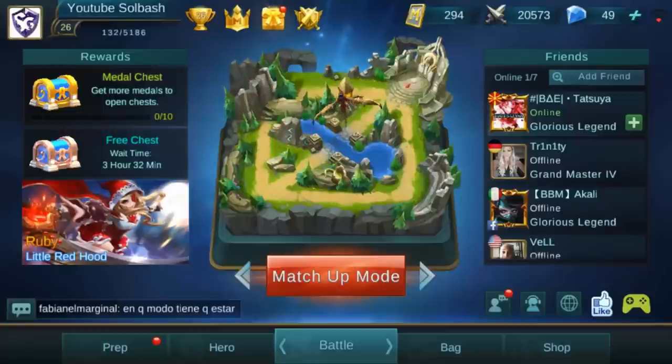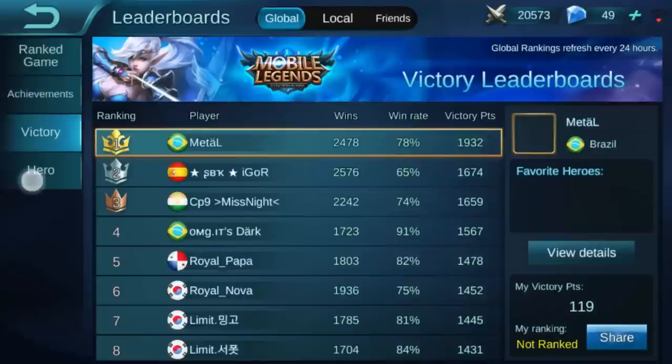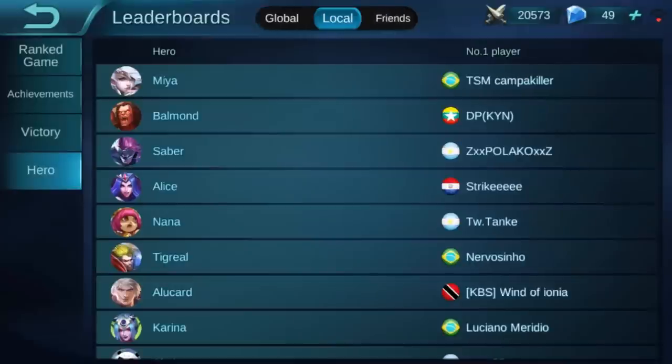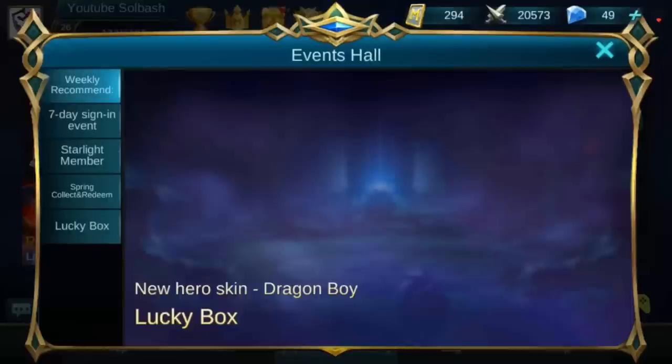Moving back to the main menu, right beside where we were just at, we're going into the leaderboards. This will tell you leaderboards of basically anything ranked — as far as achievements, victories, and heroes themselves. You can check all of that out. You can also change it from global to local or compare between your friends.